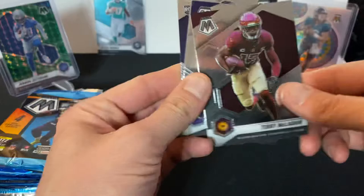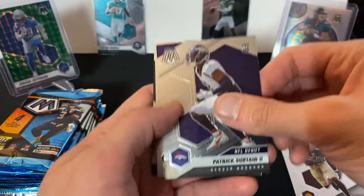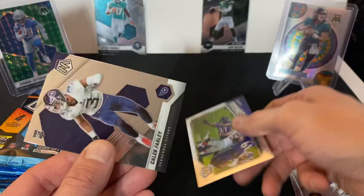Alright, starting with the base cards. We got a Terry McLaurin, Patrick Surtain the Second, JK Dobbins, and a rookie card of Caleb Farley.